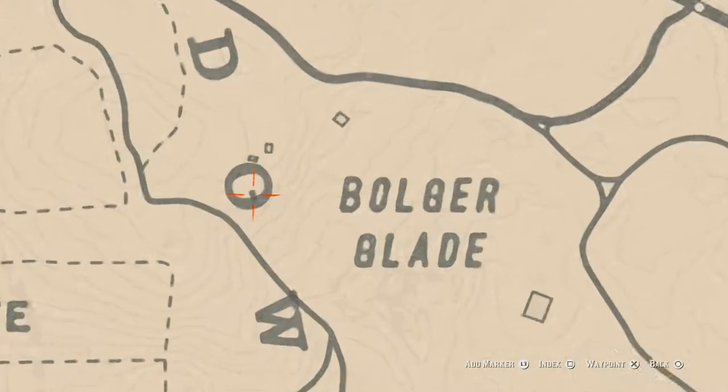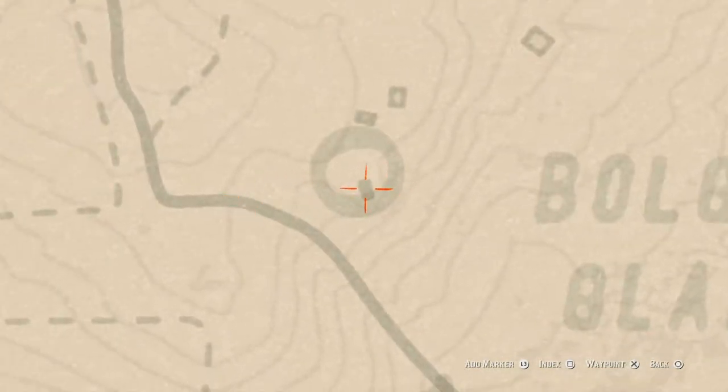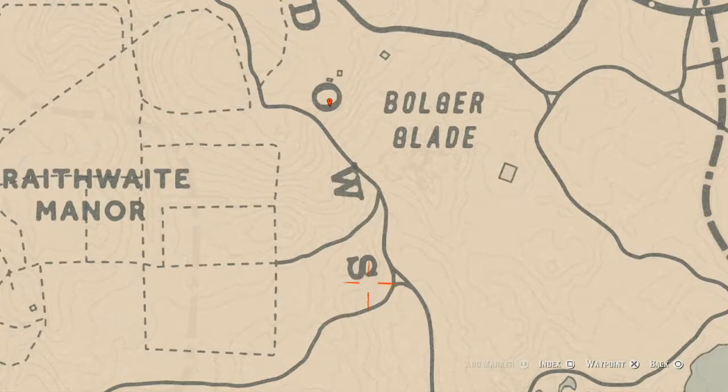Under our marker you should see like this square right here — that square is like a brick outline for a house that's burned down, with grass inside the middle. Come right inside the middle of this square with your metal detector and you will get a random coin. There's also an arrowhead down here — there's a big tree right here, come over here with your metal detector and you will get a random arrowhead.